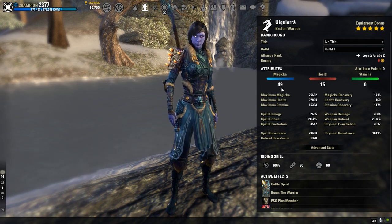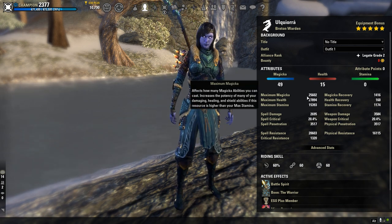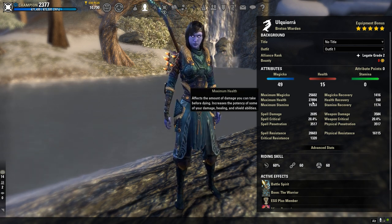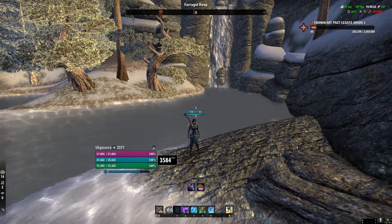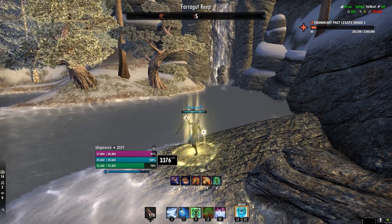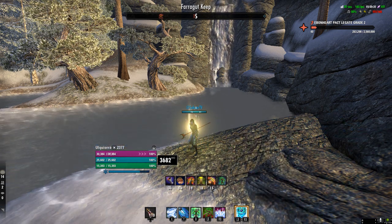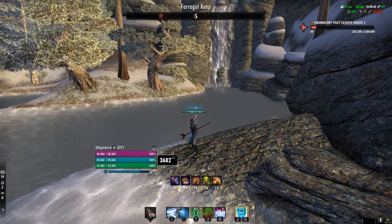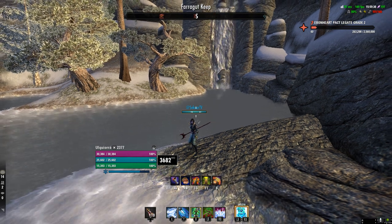We're going to have 49 points into magic and 15 points into health for our attributes, giving us a max magic pool of 25.6k and a max health pool of 27.8k. But do not worry — your minor toughness brings you up to 30k max health. As you can see, our health gets to 30.3k. If you want more than that, put more points into health. I don't feel like I'm too squishy or too low on health at all.